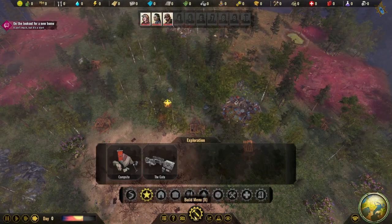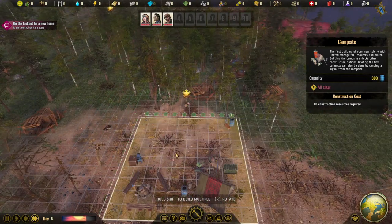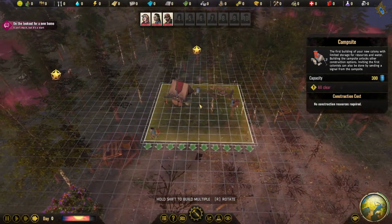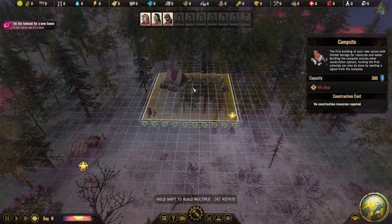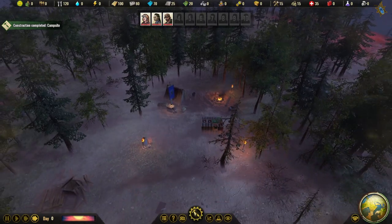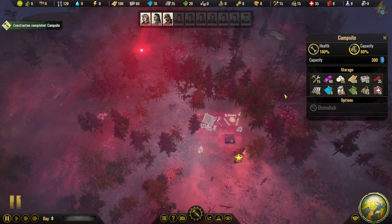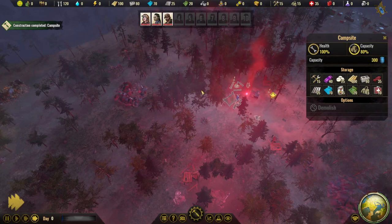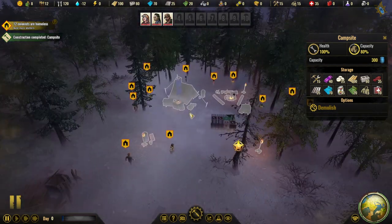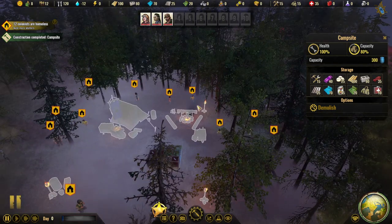We're going to build a building — grab the campsite. Note those arrows: they show the direction a building faces and they appear on the first blank square, which can be tricky. Let's plop the campsite down right here. That's the last instantly completed building you'll see in this game. Now click the campsite and shoot the flare into the sky — just like that our colony is started. The inhabitants have arrived and we've got a bunch of colonists. They need a place to live, water, food, and eventually happiness.